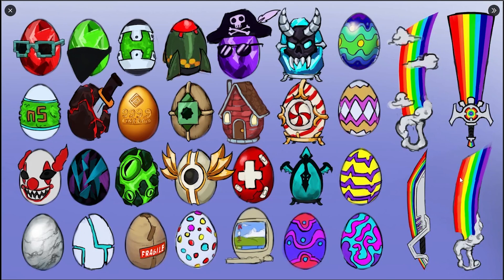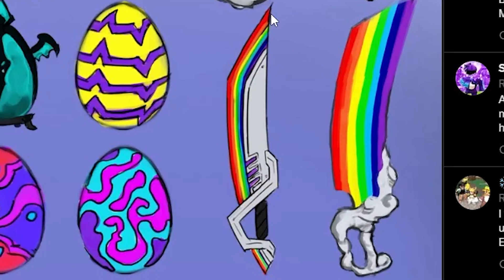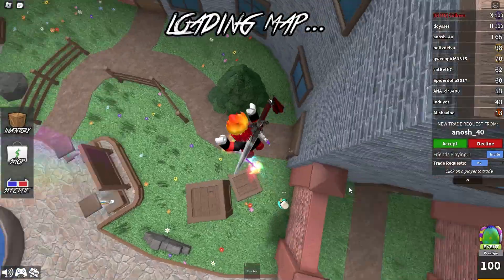There's also a different version of the rainbow godly that I honestly would have preferred more than the godly we have in game. We also have this one that's almost like a kunai-looking item, which would be a very unique addition. Then there's one that adds way more of a cloud theme, and this one that's almost the same as the one we have in game but just a little bit different. Those egg concept designs look super cool.